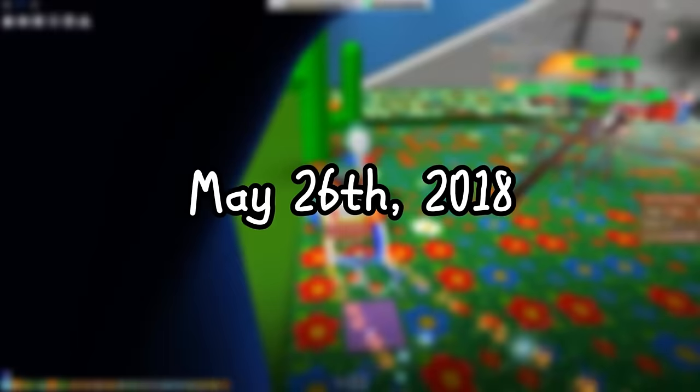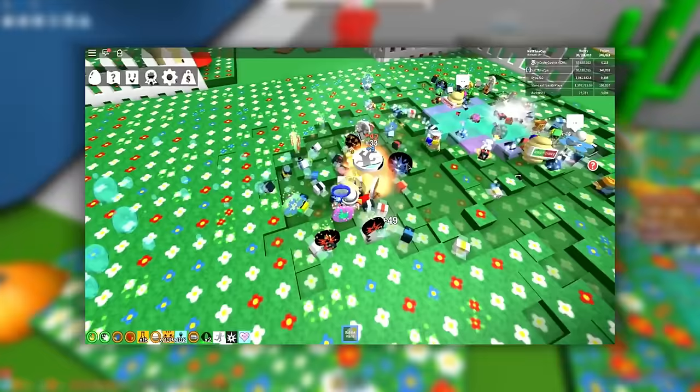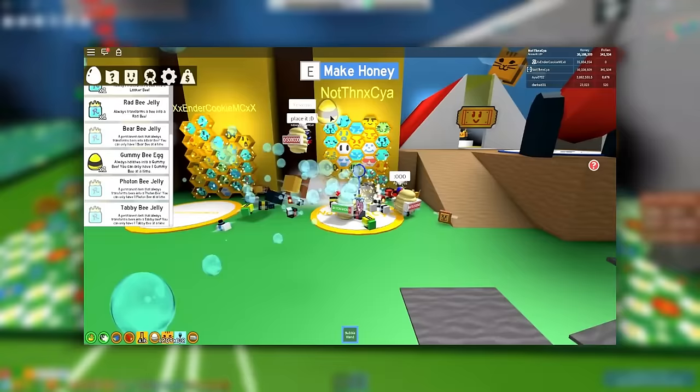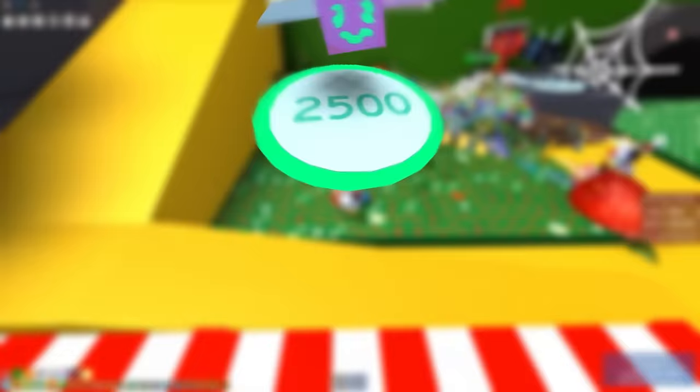On May 26th, 2018, the gummy invasion arrives, introducing the mechanic of Goo, along with gumdrops, gummy bee, and gummy bear. Goo on flowers allowed players to collect extra honey from it, so gumdrops became quite the luxury. The gummy bee itself was originally only obtainable through completing 15 quests from the gummy bear, and later became unobtainable for a while. Prior to the update on May 5th, 2019, this bee could also be obtained with 500 tickets, and this would later change to 2,500 gumdrops.